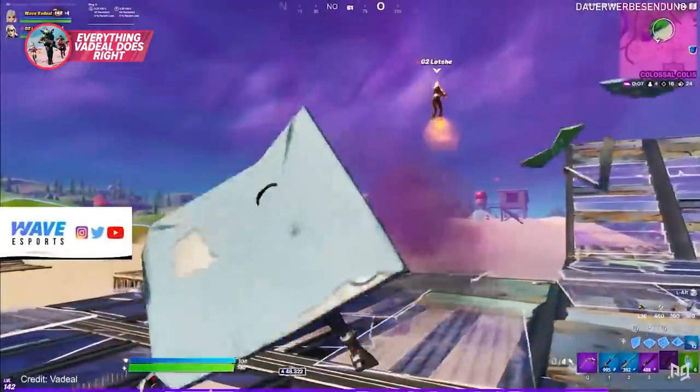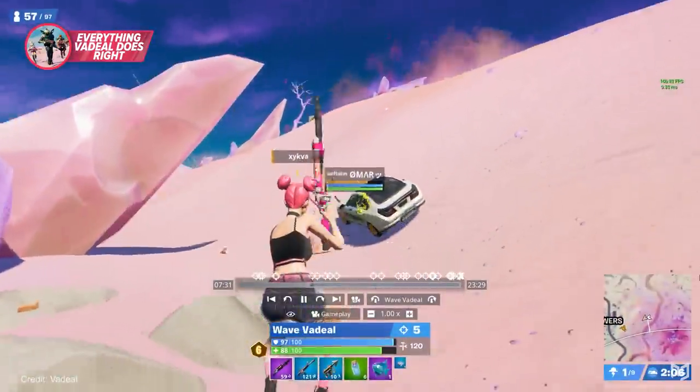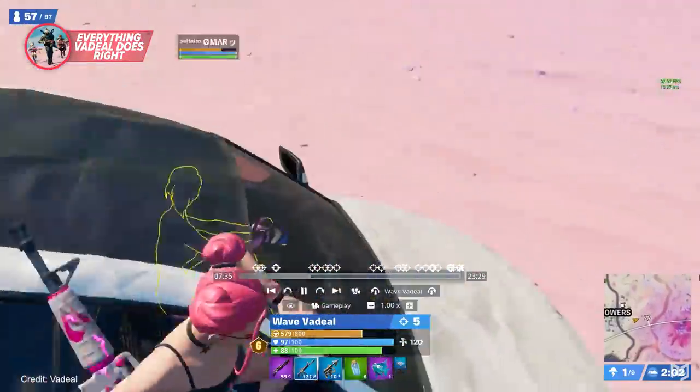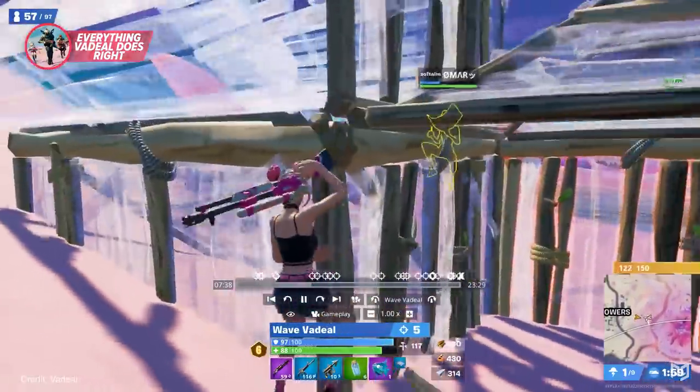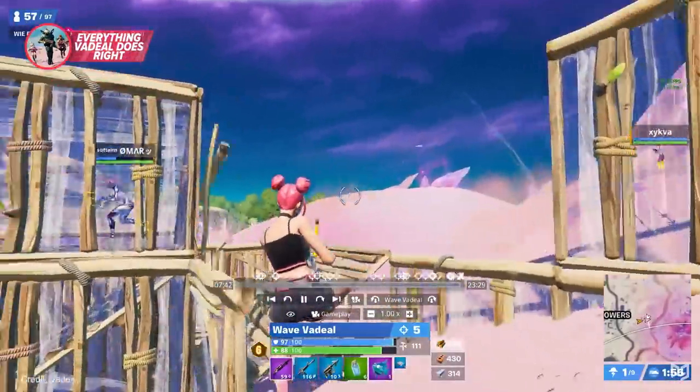Even when it's not related to building, Vadil knows so many tricks. When watching his Cash Cup replays, he was literally using the zero point rocks to chase a car, hop in, and shoot at the guy's legs to force them out. This player probably had no clue what just happened — it really felt like Vadil was just trolling.